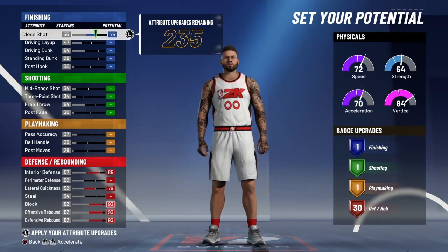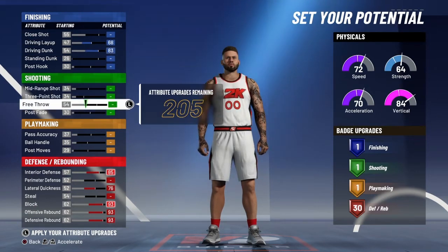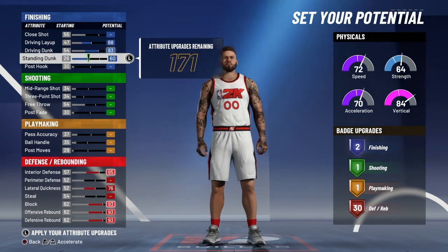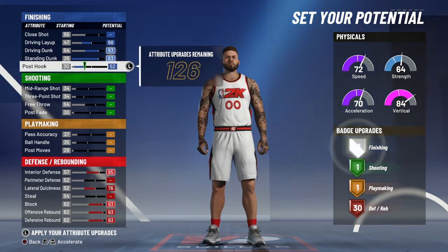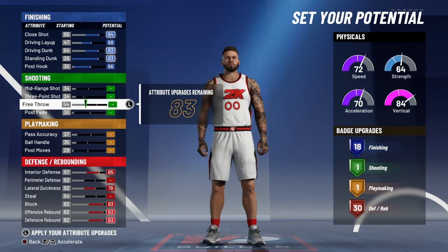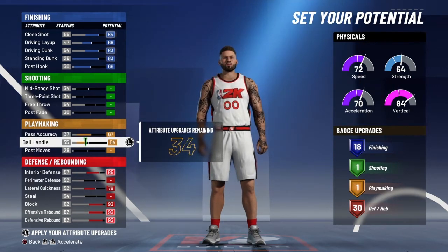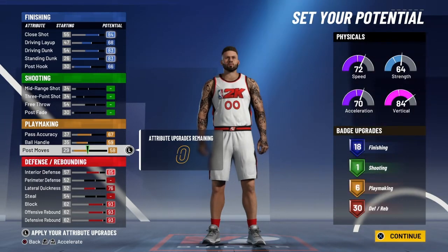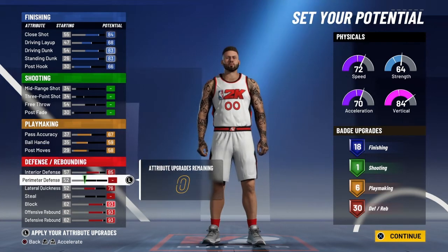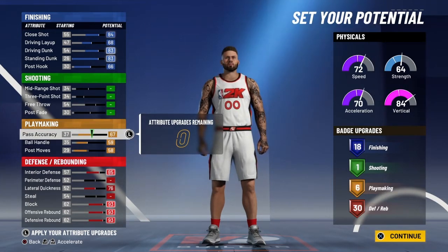After that we're gonna put some finishing up — I want about 16 or 17. Got to get Slithery gold or Hall of Fame, Relentless gold, Contact Finisher gold, Fancy Footwork, and Cross Key Finisher. Those are all key badges for what you do at the park. For playmaking we might get five or six — Quick First Step gold, Break Starter gold, Post Spin gold. Don't sleep on Dream Shake. So: 18 finishing, 1 shooting, 6 playmaking, and 30 defense/rebound badges.